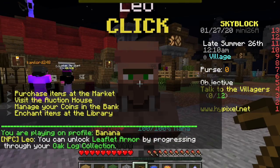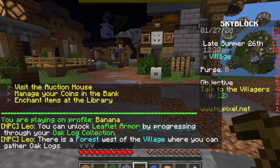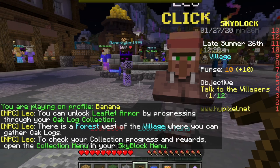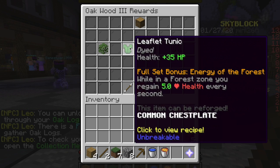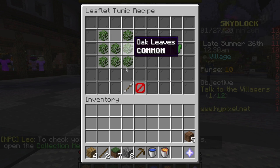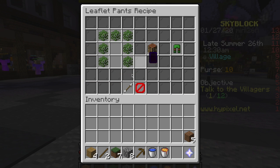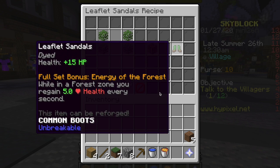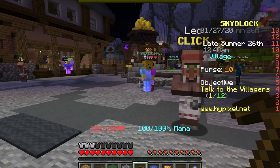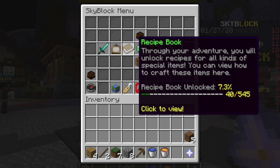So we just got to the hub island village. Now we have to talk to all of the NPCs. This dude gives you Leafette armor — it gives you good stuff. I'm gonna go and read that. You should wear it while you're cutting wood.